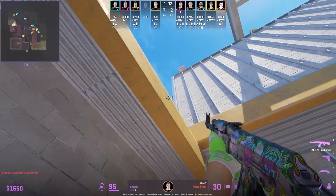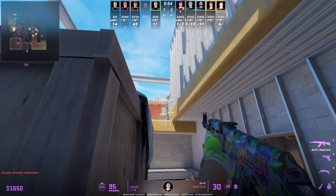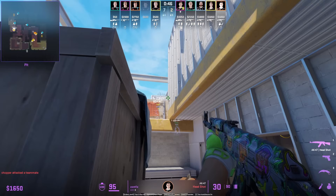A very interesting angle and position held by Zontix, who crouches behind this box. The reason he's playing like this is to avoid the CT's flashes.